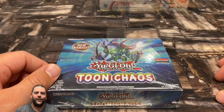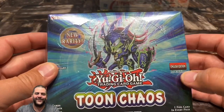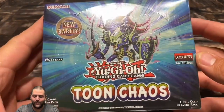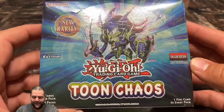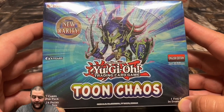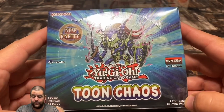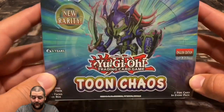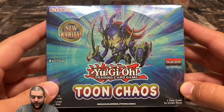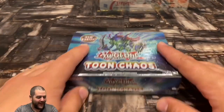What's up Protege Squad, it's your boy Prodigy in the building coming at you with another nostalgic video. We got the Toon Chaos first edition booster box opening today — super excited. This is Konami's newest set that just was released and we're looking for the collector's rares. There are 15 in this set and I really hope we can pull one, or we'll just have to get more boxes.